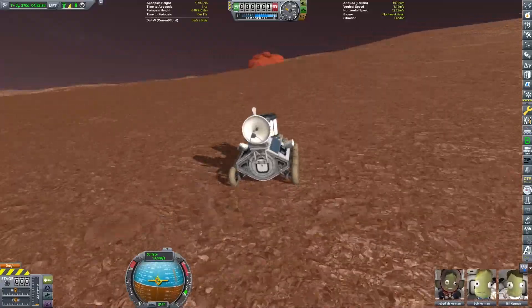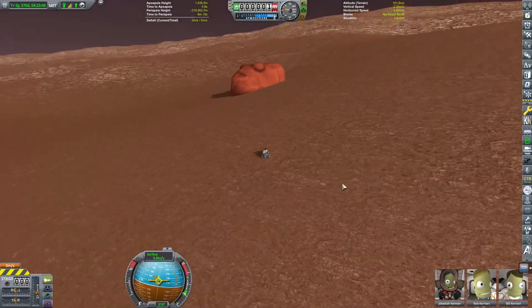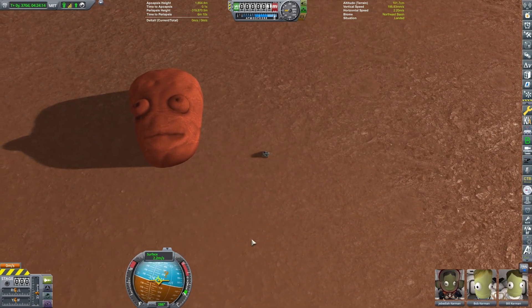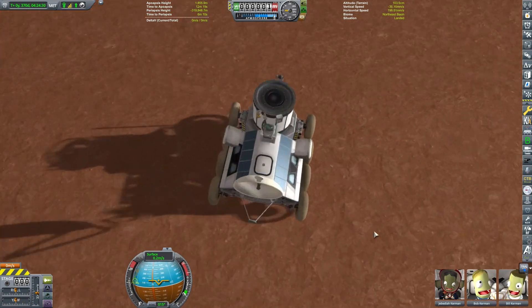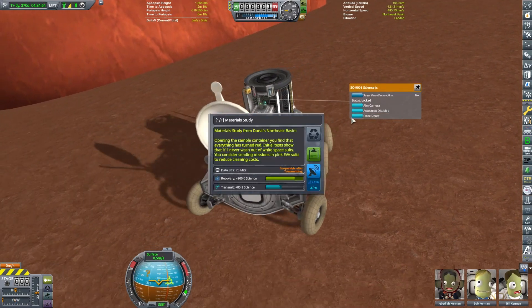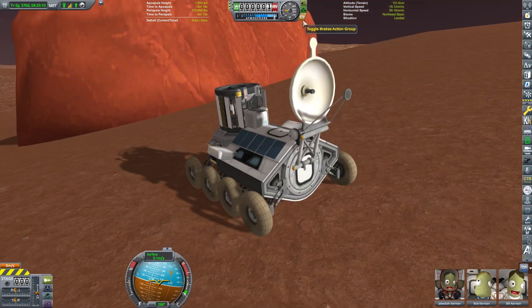Those rovers lasted way longer than expected - they had like a 90-day mission they were supposed to complete. What is this oddity? Looks kind of like a Kerbal face - what do you guys think that looks like? Have you seen this before on Duna? There are other Easter eggs on Duna - we're not going to see all of them in this particular mission, but there are some really cool things here.